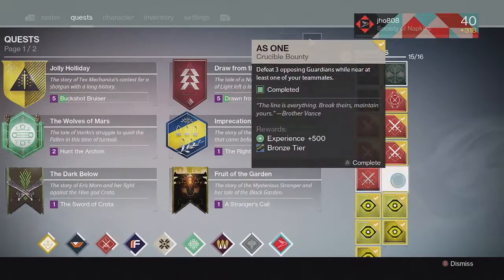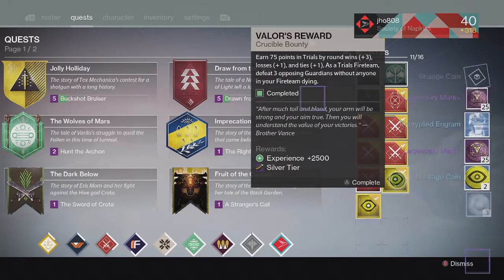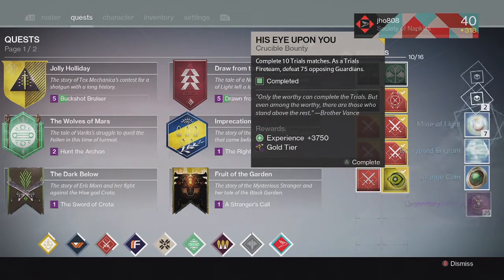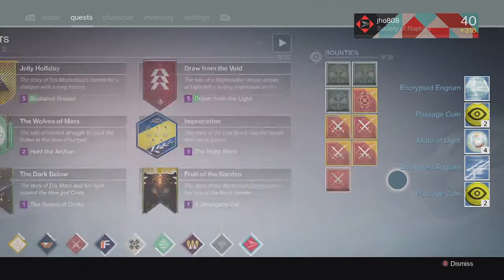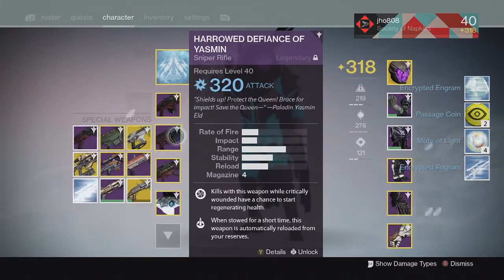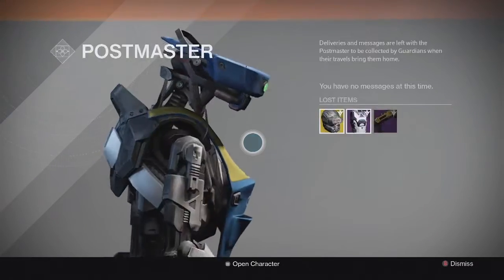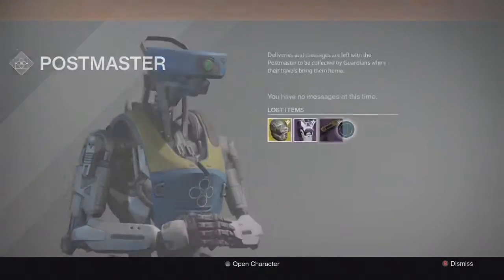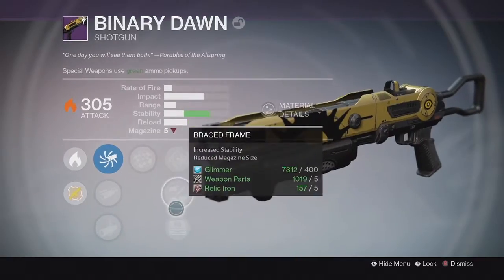And then for the bounties on my Hunter, we got the usual Passage Coins, Motes of Light, and Legendary Marks. For the Silver tier, we got no exotics there. But for the Gold tier, I ended up having a full inventory, so I ended up going back to the Postmaster to see what I got. Heading back to the Postmaster, we ended up picking up a Binary Dawn Shotgun at 305. So that's what I ended up getting on that second Gold tier package.